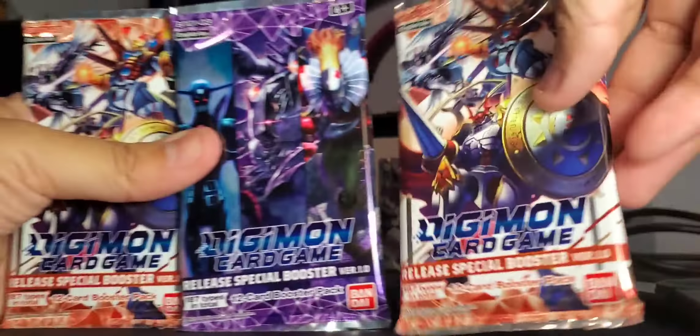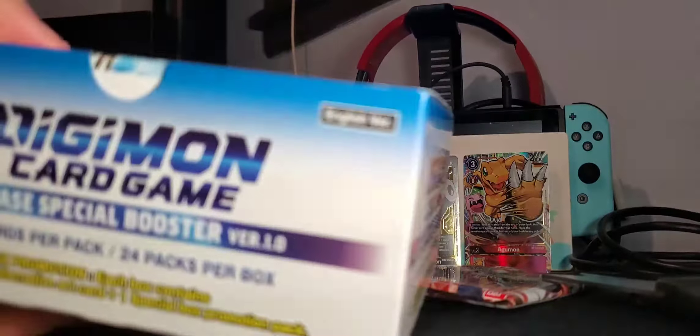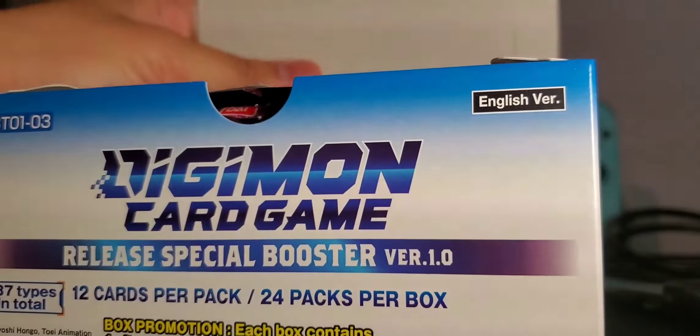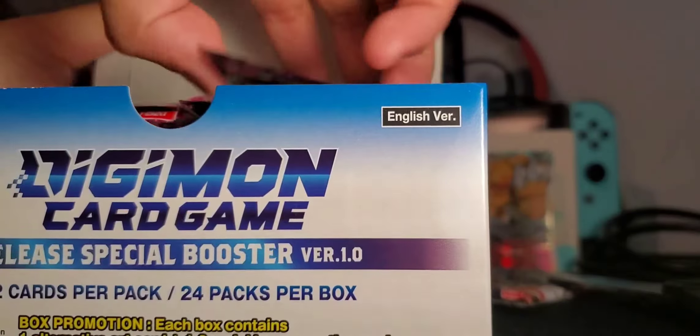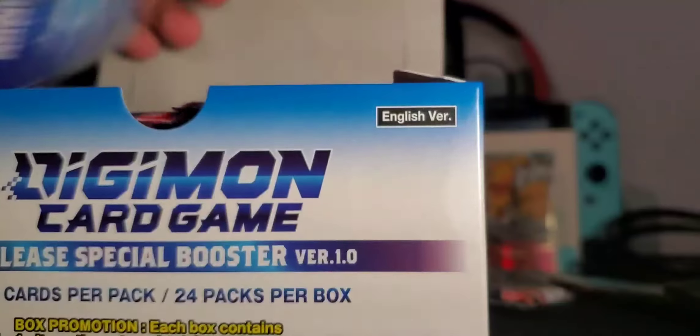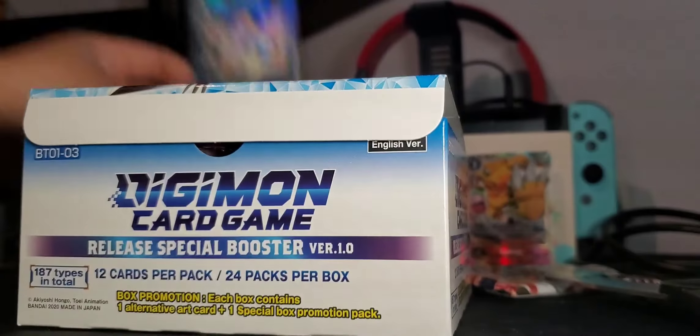Now the most exciting part - the booster packs! Those are the three from the decks we just opened. Opening the booster box itself now. I did not know that each box contains one alternative art card and one special box promotion pack. The promotion card is Joe Kido - the Tamer card. That's dope, awesome!